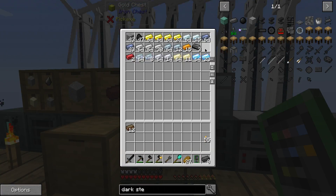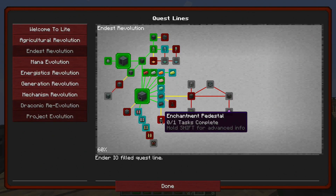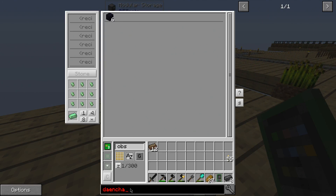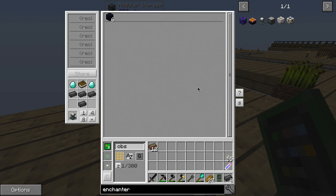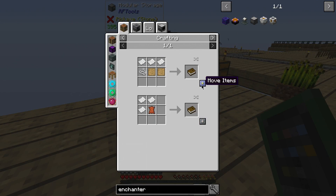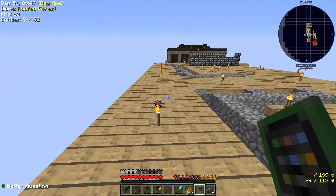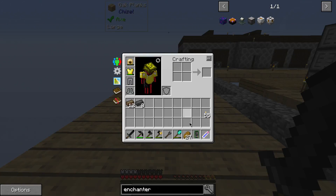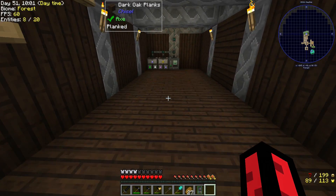Oh it's eight, I thought it was six. There we go - look how far we came! The enchanter - what does the enchanter take to make? Would help if I could spell. Do I have that? I had a feeling I'd be missing a book. I'm missing a piece of leather, but that's not a problem - we can get leather quite easily. What the heck - glowing water?